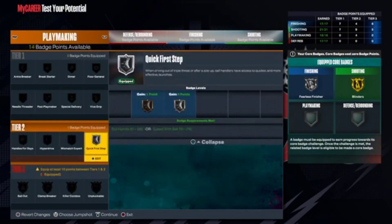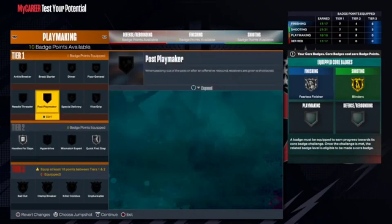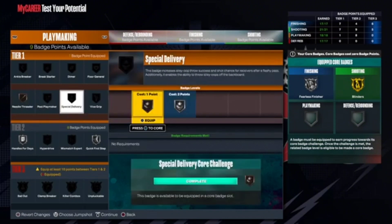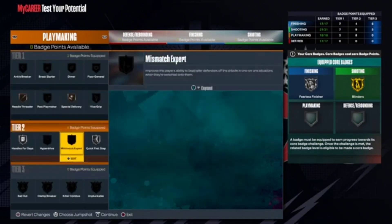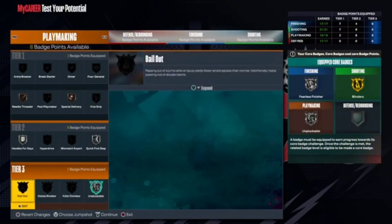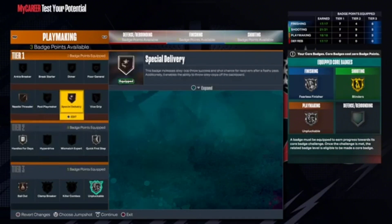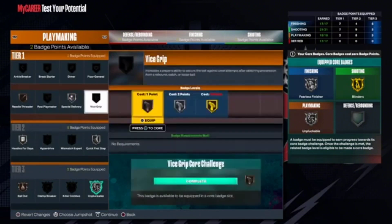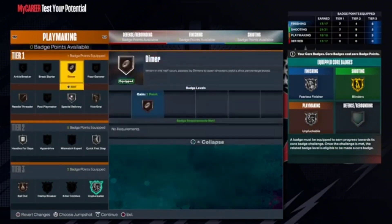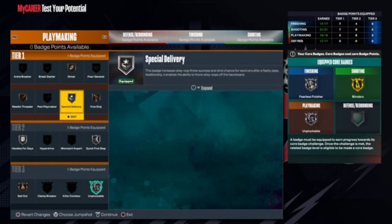For playmaking, obviously you want to go Quick First Step, Handles for Days on Silver. You also want to go for Needle Threader on Bronze and Special Delivery on Bronze as well. For your three remaining slots, go Unpluckable on Silver and core that, put Bronze Bailout on, and the rest is up to you — you can go Special Delivery, Vice Grip Silver, or a Bronze Dimer and Vice Grip Bronze to help out your team.